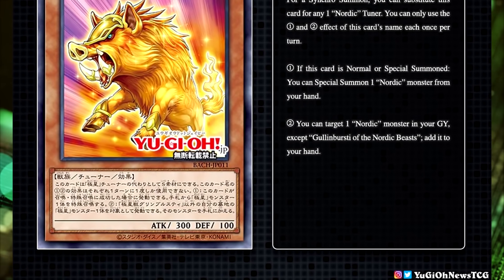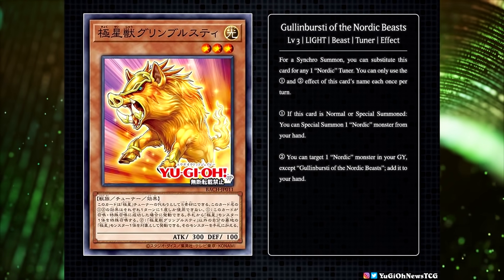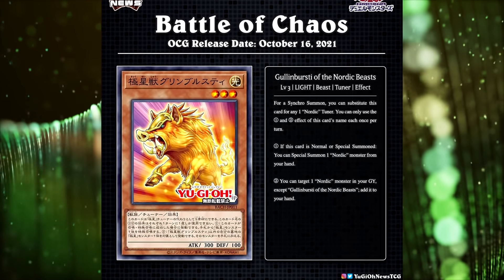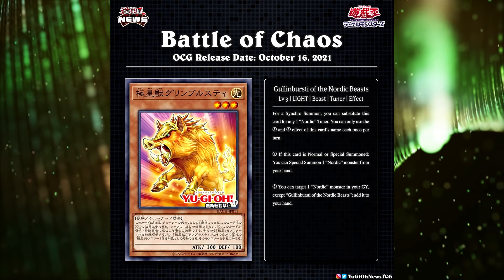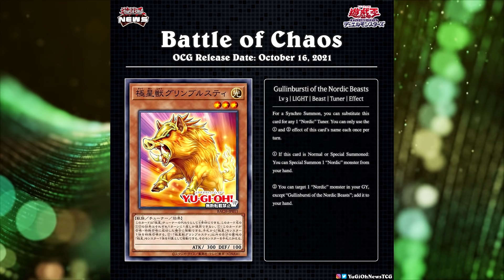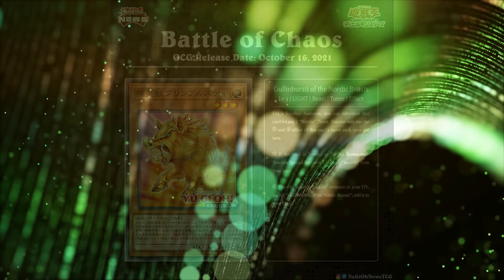First up, we have Gulen Bursty of the Nordic Beast, a level 3 light beast tuner effect monster with 300 attack and 100 defense. It says for a Synchro Summon, you can substitute this card for any one Nordic tuner. You can only use the 1 and 2 effect of this card's name each once per turn. If this card is normal or special summoned, you can special summon one Nordic monster from your hand. Also, you can target one Nordic monster in your graveyard, except Gulen Bursty of the Nordic Beast, and add it to your hand. I like this card — it's not super fancy, but I think it does a pretty good job of helping you summon those big Synchros.